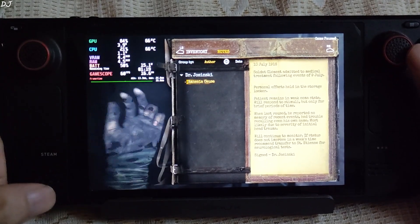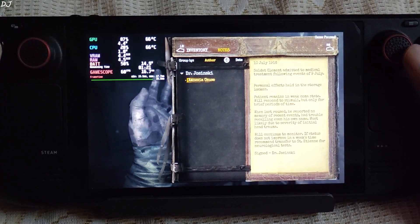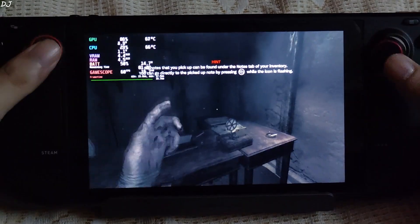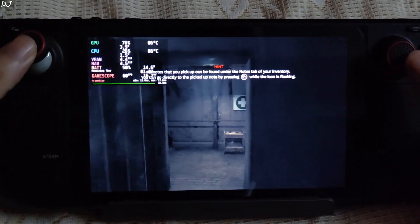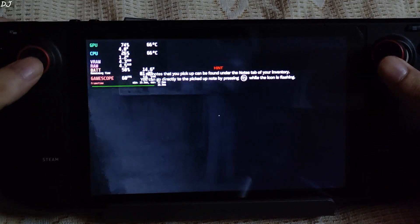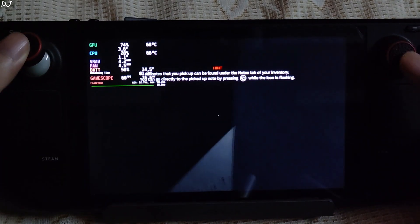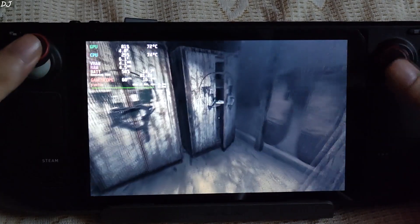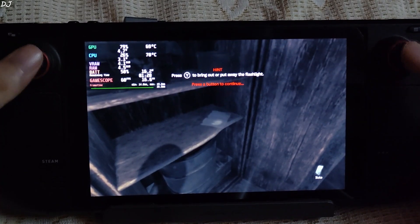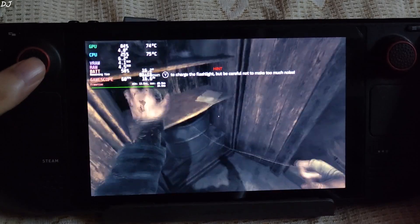You can see the glitchy hand. This bug should be fixed with the next update of Proton Experimental or GE-Proton. It's very dark — I don't have a flashlight yet. I need to go through here. Got the flashlight! I need to charge it.